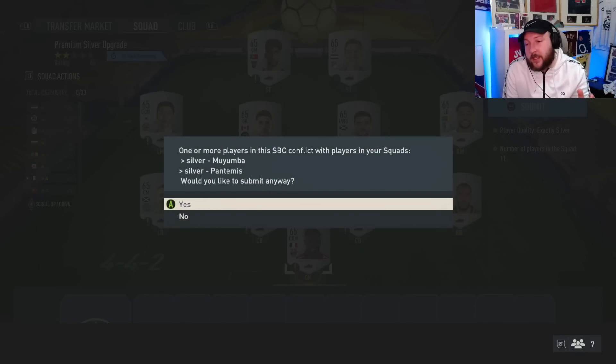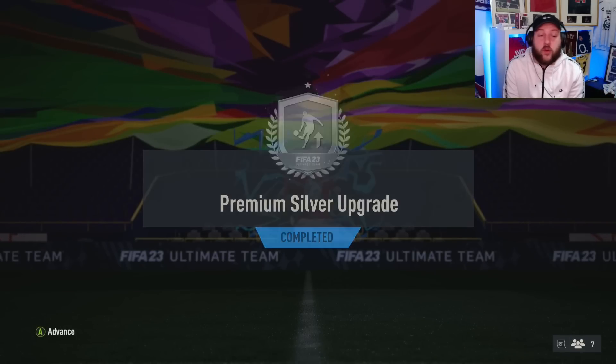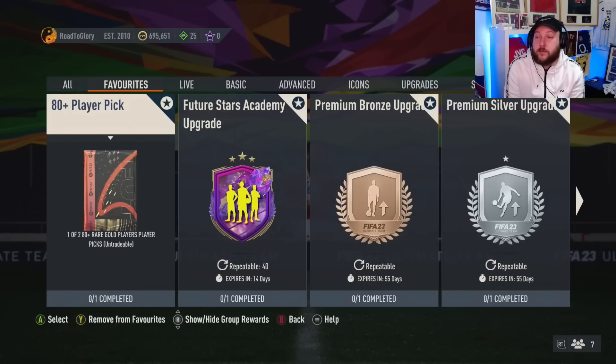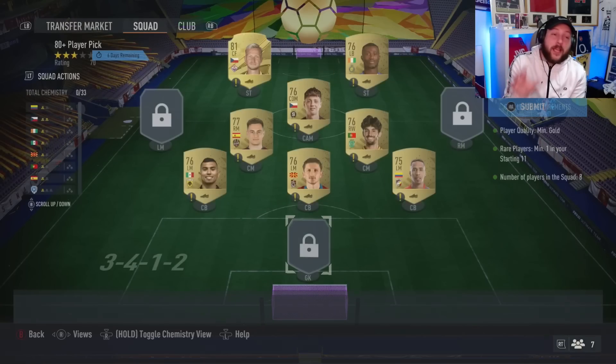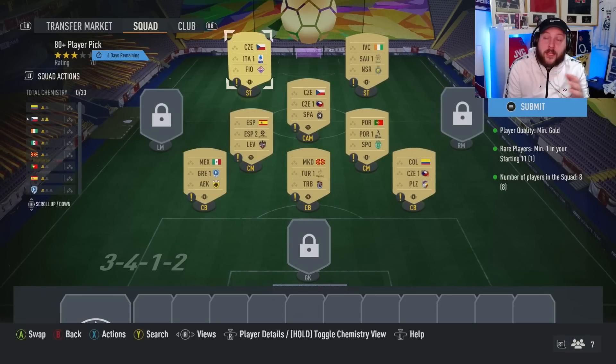I'll be covering quite a few budgets in this: how to do it if you have a lot of cards in your club, what to do if you only have 10,000 coins. If you've only got a low budget it's going to be a very long process, but it is possible. It's really important that you put in players that we don't use from league SBCs — for example I put in this La Liga or Serie A forward because I don't want to position change it for the league SBC. All of these players we don't need to use.